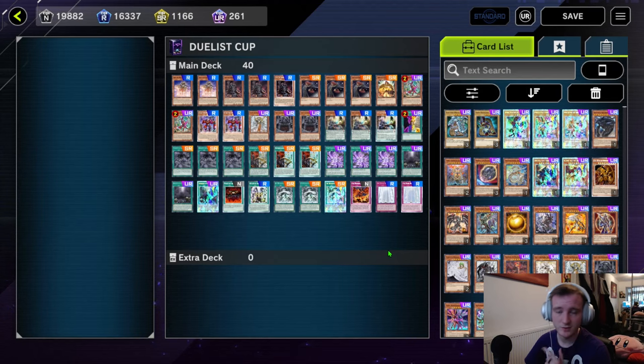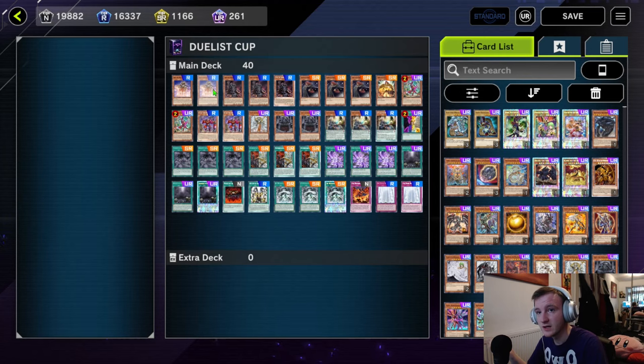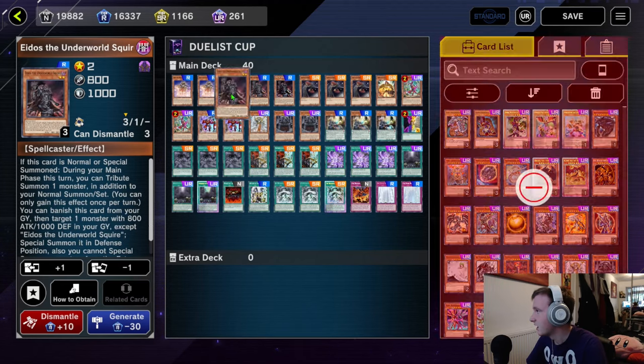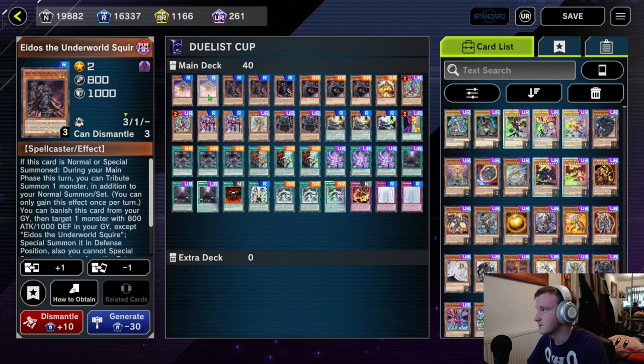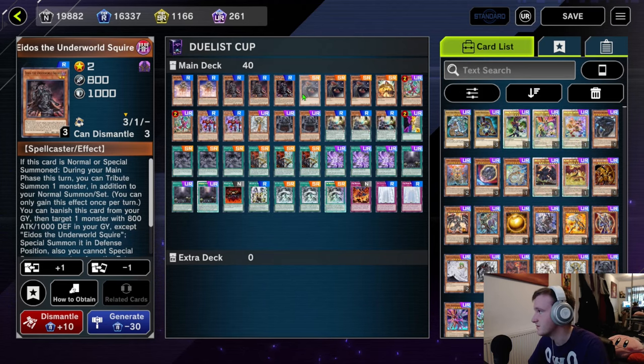So this is my Monarch decklist right here. As you can see, there is no extra deck, which kind of makes this cheap, but then you look at the main deck and you go, what the heck. We'll start off with our normal summons — all of them are normal summons, it's Monarch — but our Tribute Fodder: we have two Ideia and three Eidos. Eidos summons out the Eidos and gives you an extra Tribute Summon. This is basically Ash Magnet, so you could cut these, but this lets you Tribute Summon another time, so these are pretty mandatory.